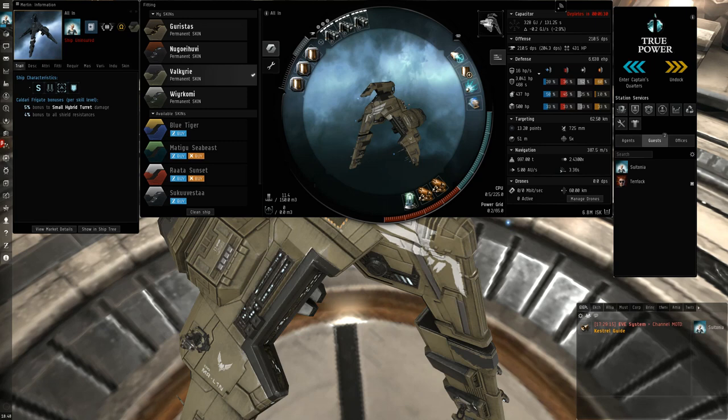It's kind of like an EFT armchair general fit. It's not really all that practical and I would definitely prefer flying the Kestrel or a Breacher or some other frigate over this ship, although it can be pretty fun to fly. It's really easy to fly and you can get some surprising kills because people don't really expect a Taekwon frigate to do as much damage and be as tanky as this.